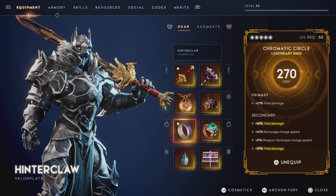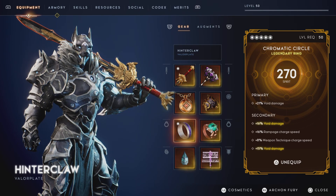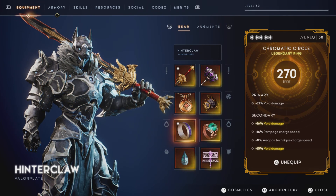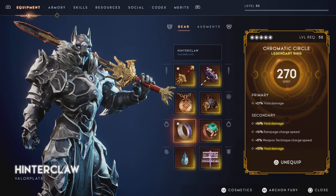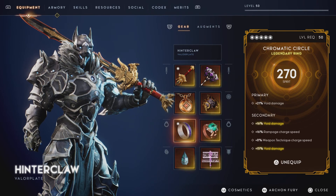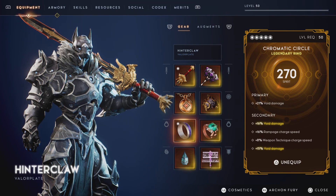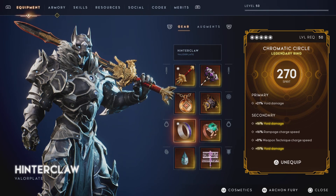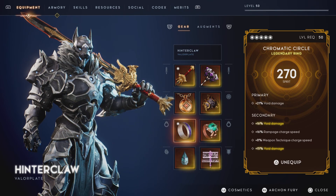Next up, my Chromatic Circle, because we're dealing void damage with Izzel Sable's. We got 21% void damage, then 16% void damage, 16% rampage charge speed — meaning you're going to be getting that extra 20% damage all the time — and 8% weapon technique charge speed so our skill cooldowns are faster. For the Master skill, we took 15% void damage. That's three void damage rolls on this Chromatic Circle. That is ridiculous.